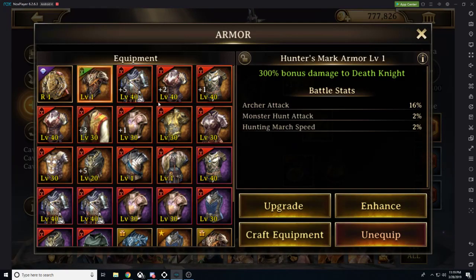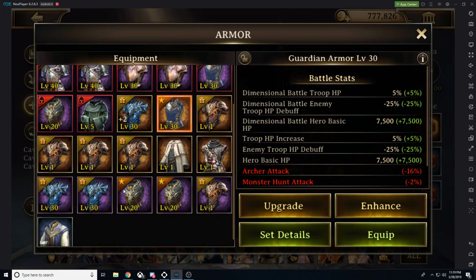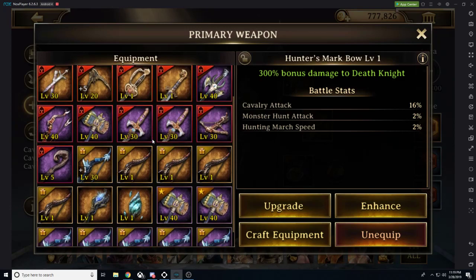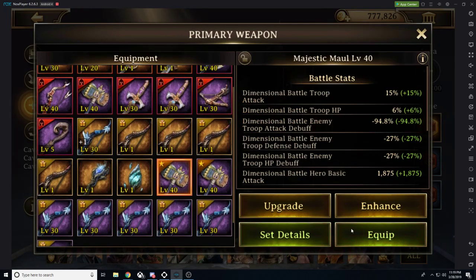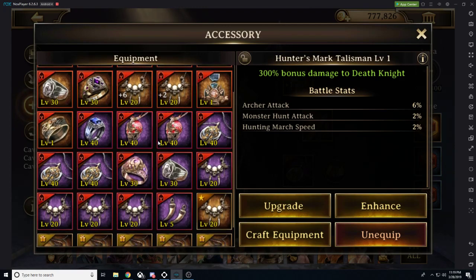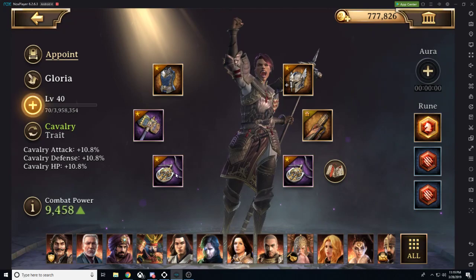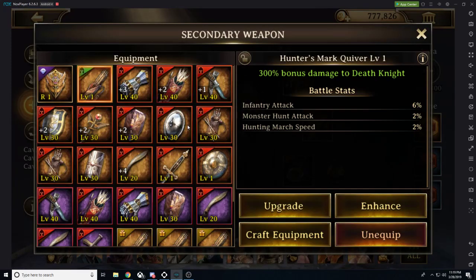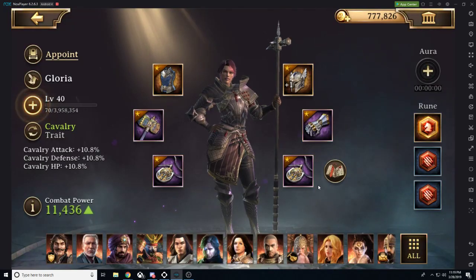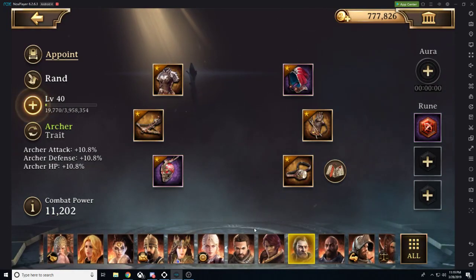We're almost done here — just finishing off the last set of gear, then we can move forward into doing the Invasion Rift. I'm putting some jesting gear on this fine lady here. You have a 15-minute offer, by the way — I already posted about it. I said we'll do it in 5 minutes after the event, but either way we can do it whenever.